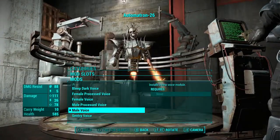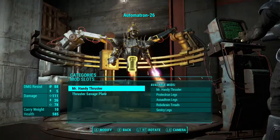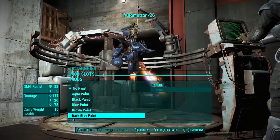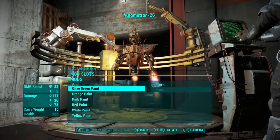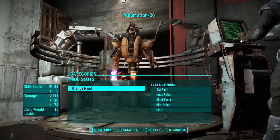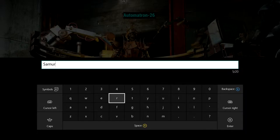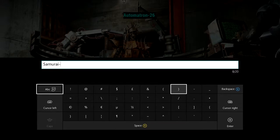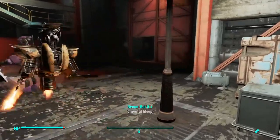He looks really badass. I gave him a bleep voice because he's a samurai — he shouldn't talk, and if he does he should commit seppuku... I said 'sudoku' which is a puzzle, but you know what I mean, whatever samurai do when they dishonor their master. I decided on orange paint in the end — orange on this robot really blended in with the thruster fire and the shish kebab. I named him Samurai 74, inspired by Soldier 76 from Overwatch — a character I really liked, and it just popped into my head.